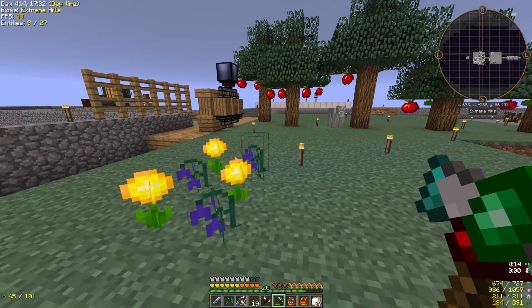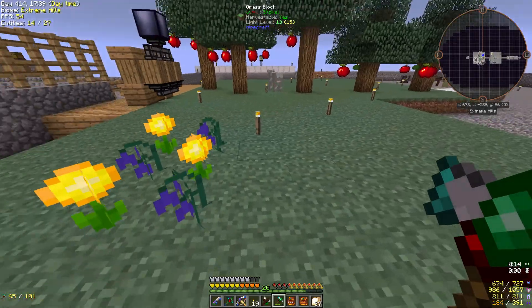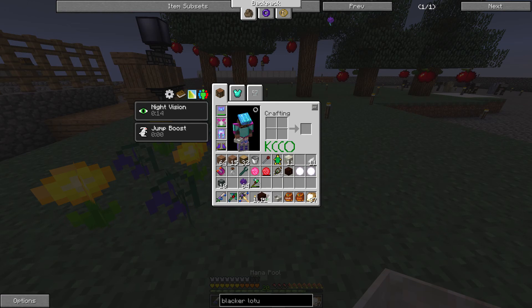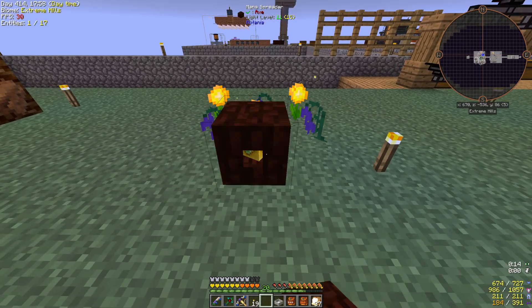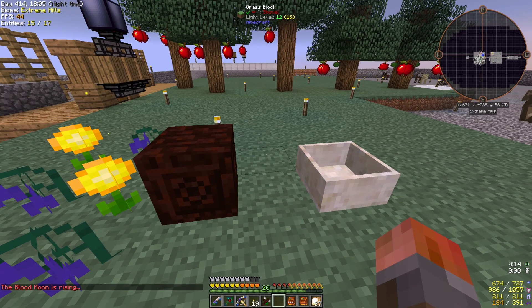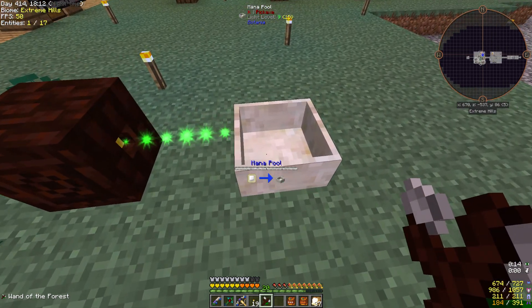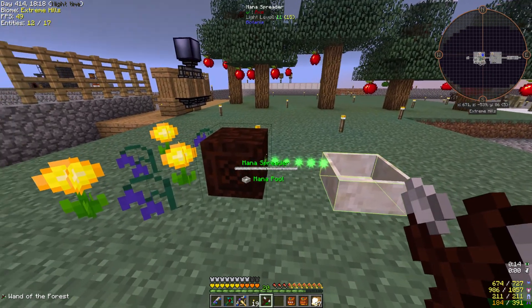Normally we put day blooms and nightshades down in a sort of crosshatch pattern. Then we can make a mana spreader — just some living wood and the same petals — and a mana pool, which is just some living rock. We put the spreader in front of them and the mana pool in front of that. Holding our Wand of the Forest, we can see it's transmitting mana from this to this — not a great deal, and unfortunately that's the case at the start of Botania.